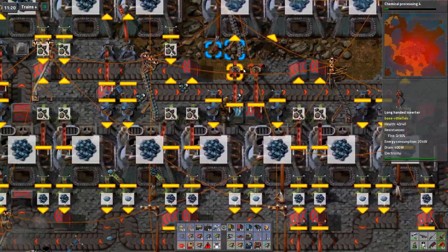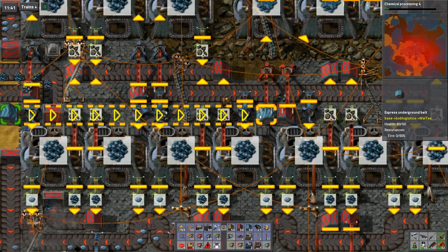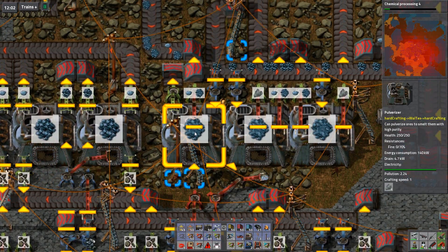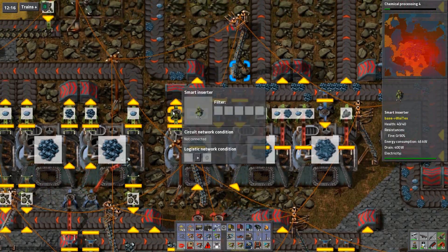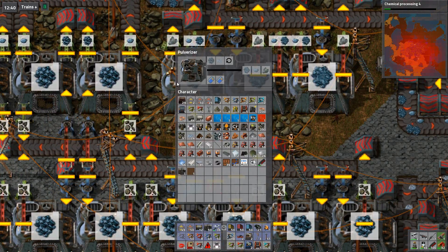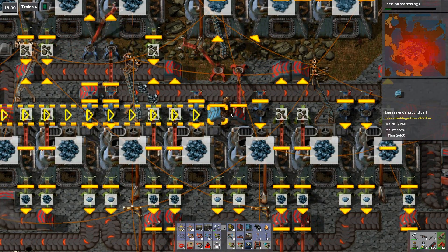I also have a situation here. These two are being fed gravel, but this tunnel is a fast one, so that one might not be able to pick anything up. Wait - why does it have... oh shit, because I forgot the filter on this thing. That is why it is full of slag. Now it will get emptied, and it looks like that one caught - it is catching them even though they're going at express speed.